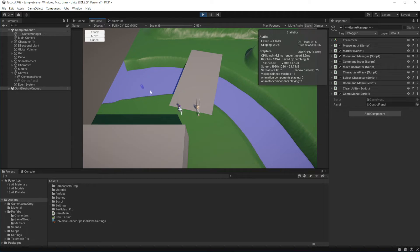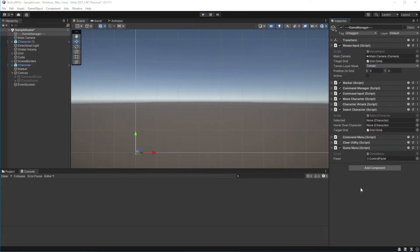If I press the right mouse button when my character is selected, it will not deselect the selected character and will open the menu overlapping with the command menu. We need to limit the ability to open GameMenu if the command menu is already opened.